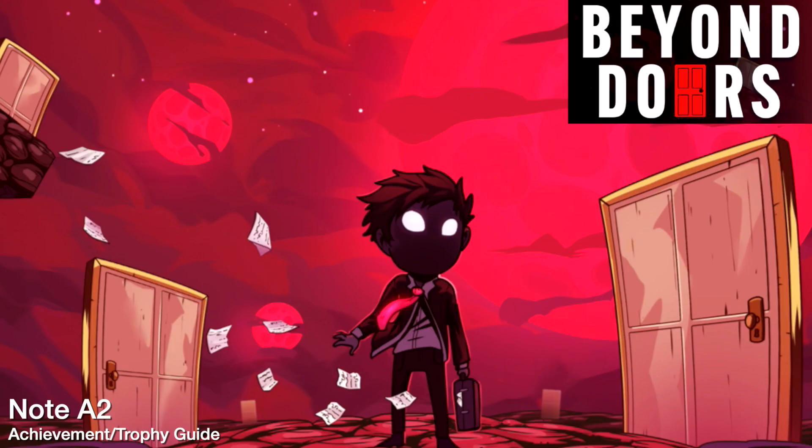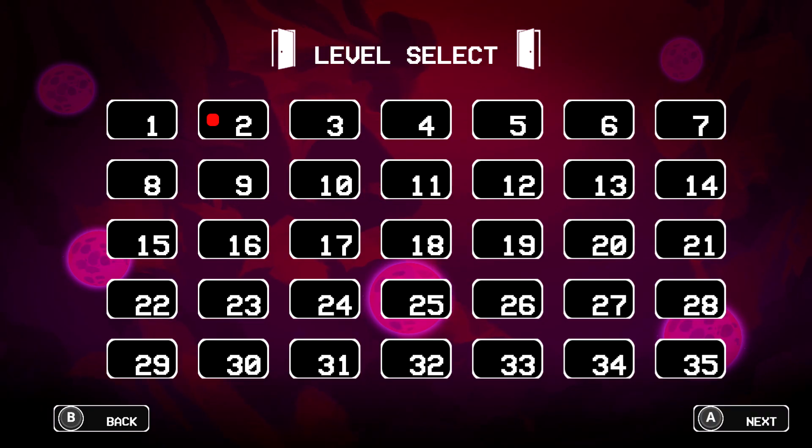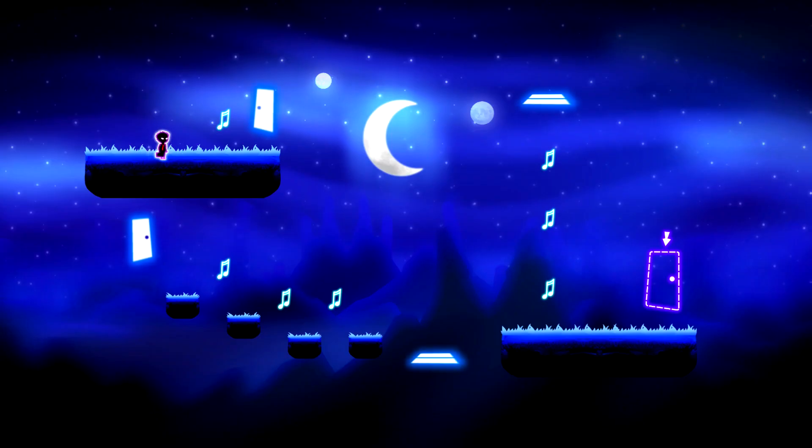Hey everybody, Sean here from GimmeYack.com. Here we are today back in the title update for Beyond Doors going for the Note A set of achievements. This is to pick up 10 Type A notes. This is best done on level 2. The Type A notes are the notes that appear early on in the game — they're going to be the notes with the beam that look like this.